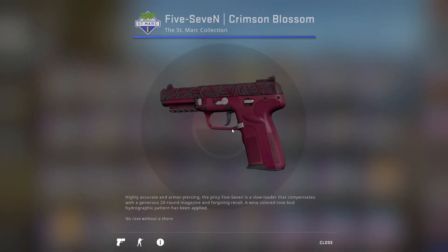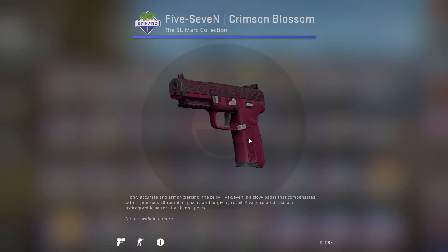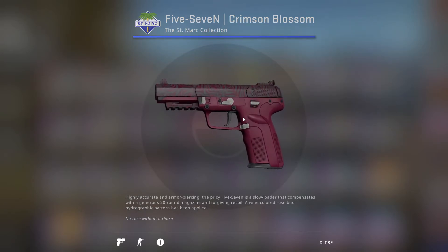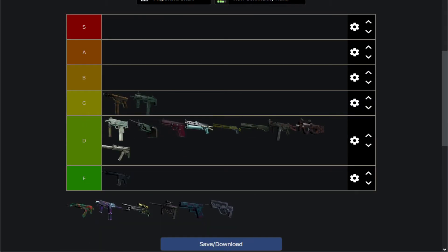Next up we have the Five-SeveN Crimson Blossom, which is the same Blossom skin we've looked at twice already. It still has a dark color pattern. The difference is the bottom of the skin — it's just a very nice solid pinkish-red. Which is somewhat okay, but it's still a D tier. I don't think it looks that nice. Probably a bit better than the M249 though, so that's where it goes in D tier.